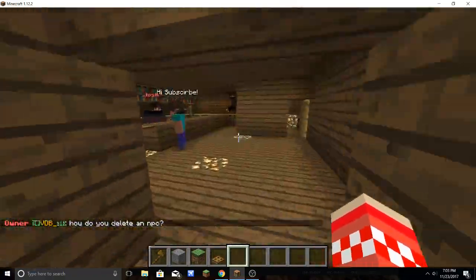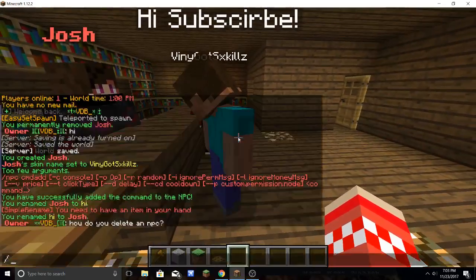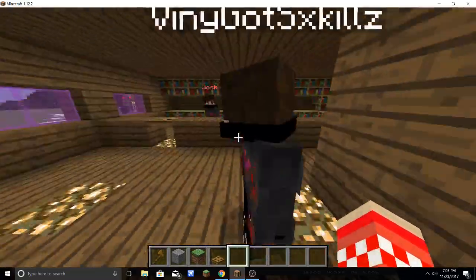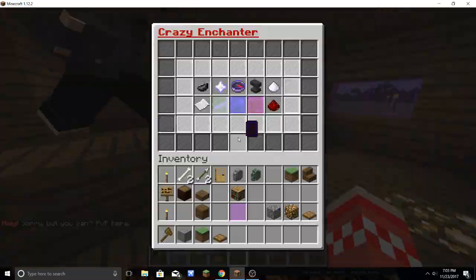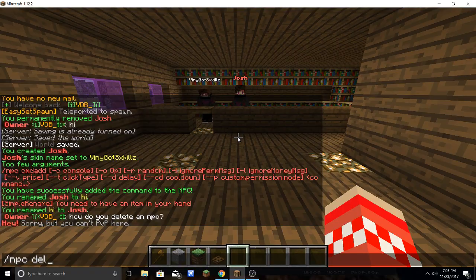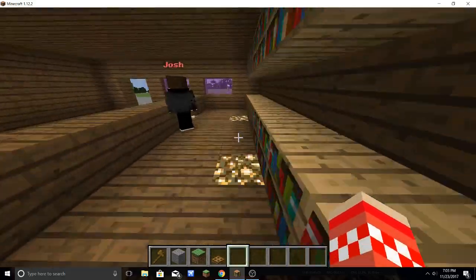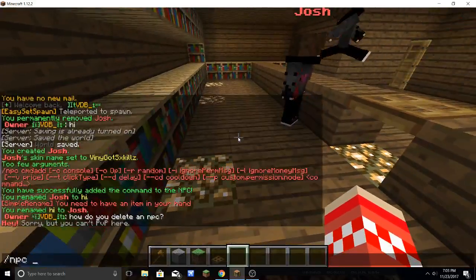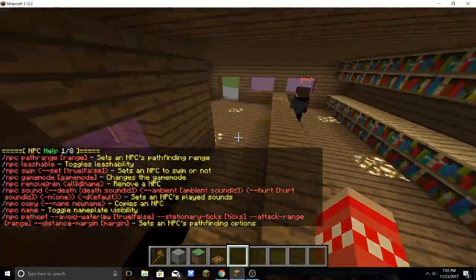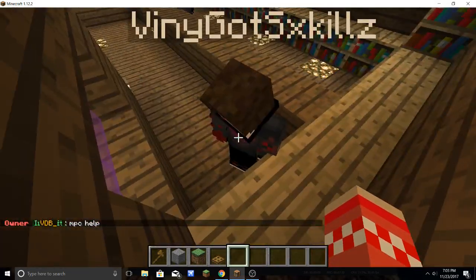How do you delete an NPC? You point to the NPC and then you do slash NPC remove — that's how you remove an NPC if you have it stuck. I got a few NPCs stuck and I was running NPC delete, but I looked up on YouTube how to do it, or I did slash NPC help. That shows all the commands for the Citizens plugin.